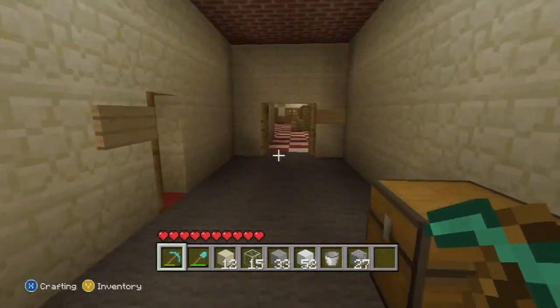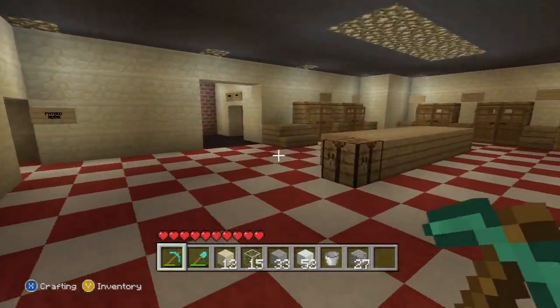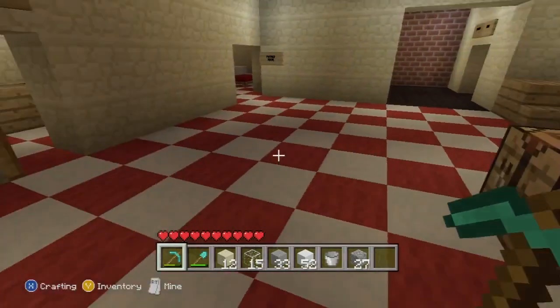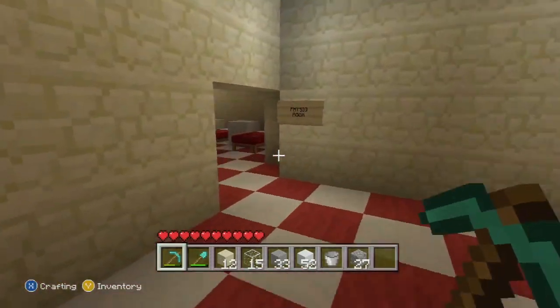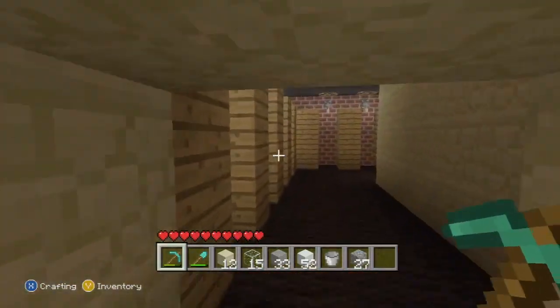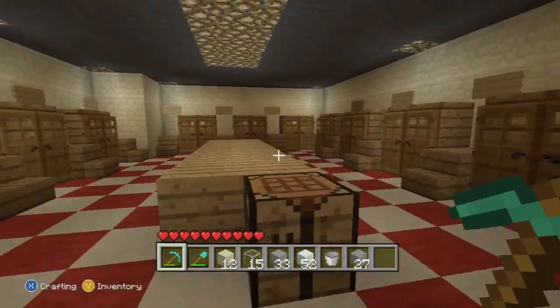This is the changing rooms. We have the home changing rooms here - red and white representing the color of the team. We have the toilets, we have the physio room here, we have a jacuzzi, some showers, and again the dressing room.